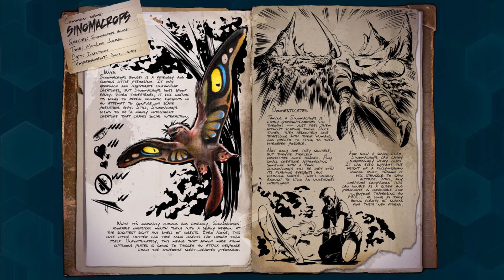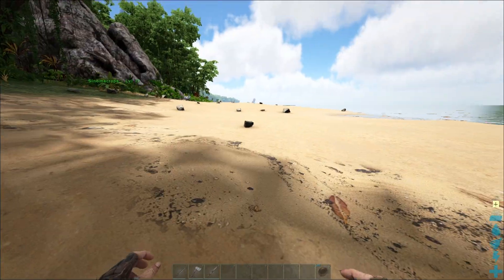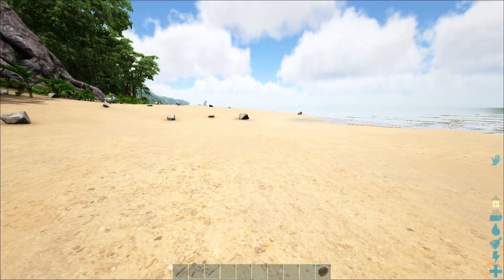The Sinomacrops is known to be friendly but a little bit cautious about you. Once it tames, there is nothing better for the Sinomacrops than to be around you — it gets really clingy and tries to protect you from every little insect and small dino that might attack you. Its cautious nature is also why the taming method is the way it is.